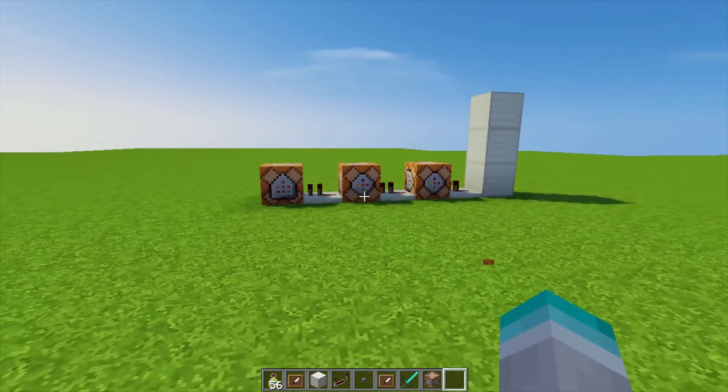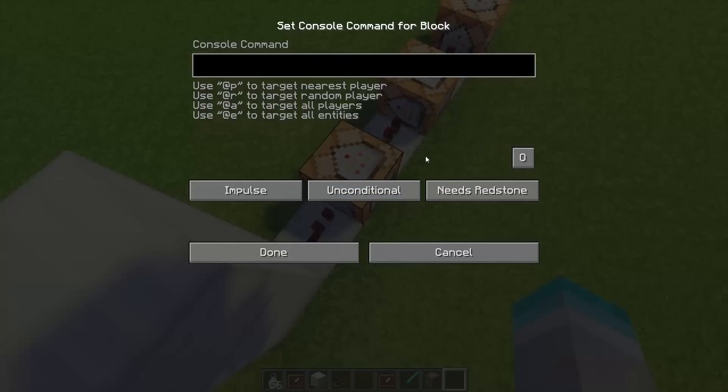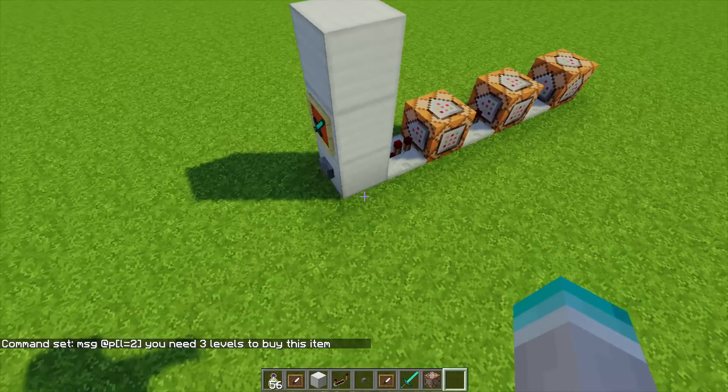Once this is all set up, you can go ahead and start typing in the commands. The first command is a message command: msg @p, where @p is the nearest player. In brackets, you want to do L equals two, which means the player has two levels or less. Then type in your message: "You need three levels to buy this item." So this is saying: if the player has two levels or less, message them that they need three levels to buy the item.